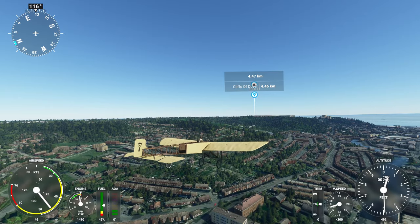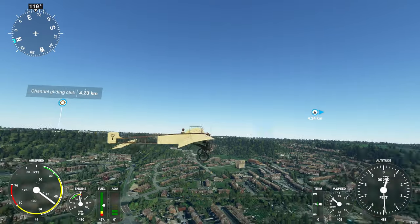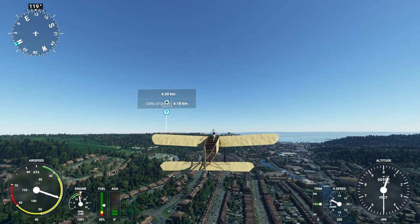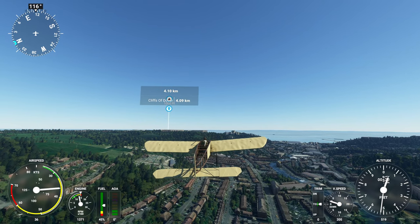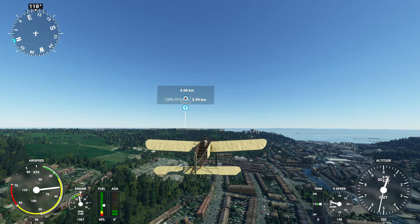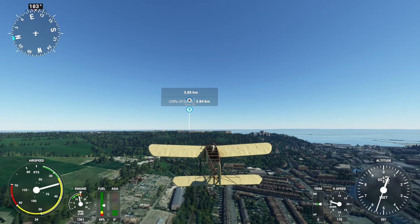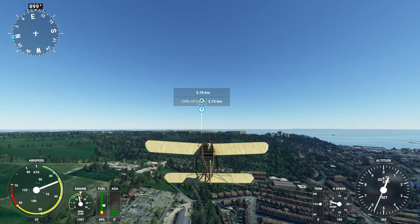For a 25 horsepower engine, we're chugging along nicely. We're at 500 feet now. You've got to climb really gently, otherwise you will not gain altitude. Nearly 600 feet — it does climb, which is really cool.